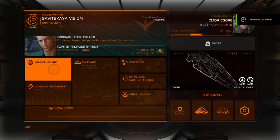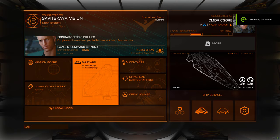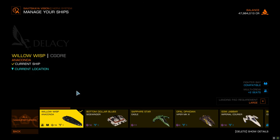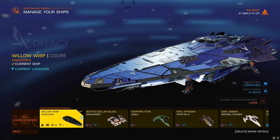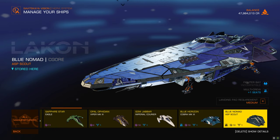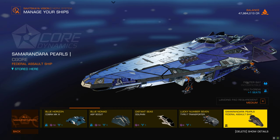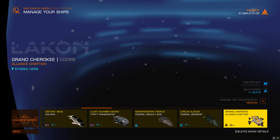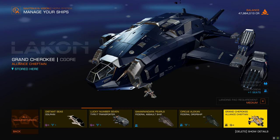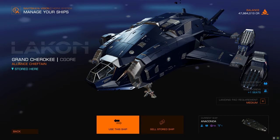Back in Elite Dangerous Odyssey Alpha 4, I'm gonna look at another ship. Specifically, somebody asked to see the Chieftain. Let me see where my Chieftain is. There we go. Let's use this ship.